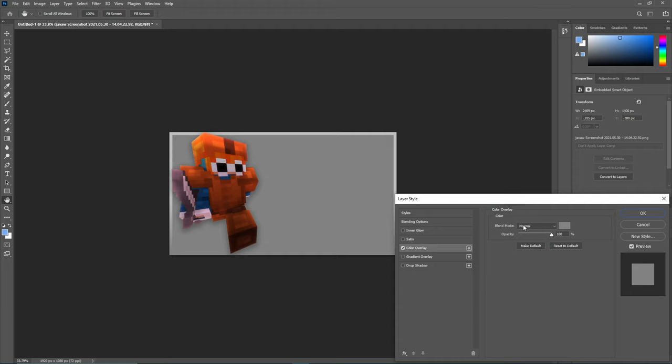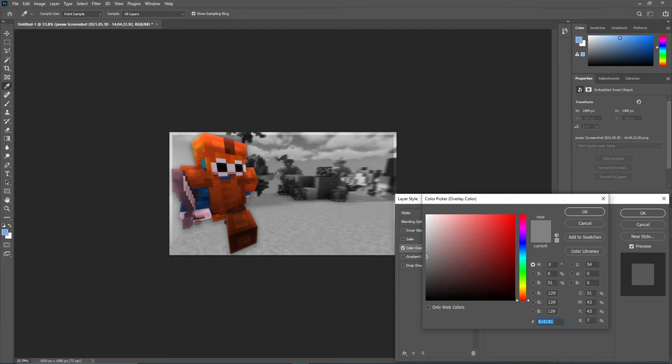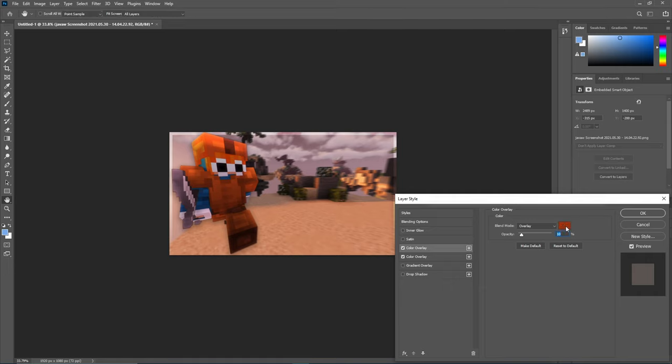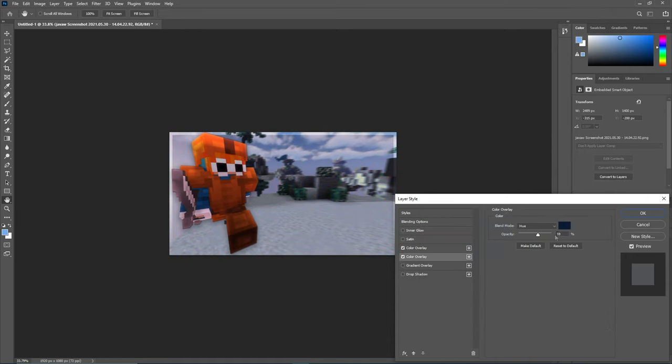Go over to Color Overlay, change it to Hue, and you can basically do whichever color you like for the background. I'm going to do 60 opacity, then change this to Overlay at around 10% opacity. Since my skin is already orange and my background color is sort of aqua-ish, I'm just gonna do this color instead and decrease the hue a little because it's quite high.